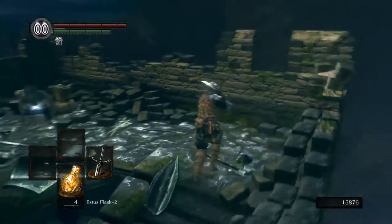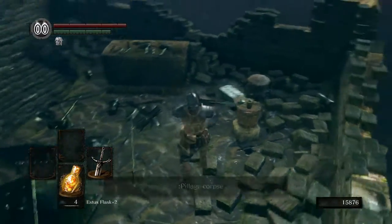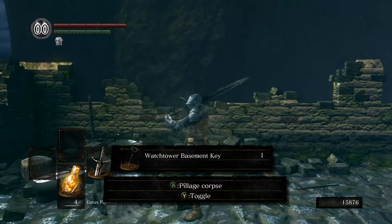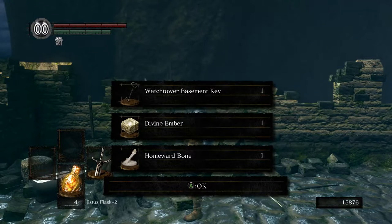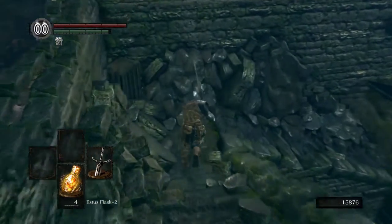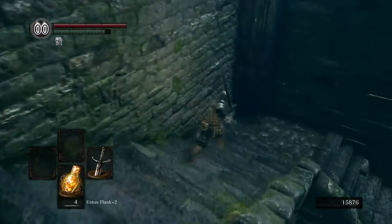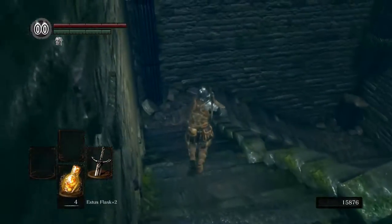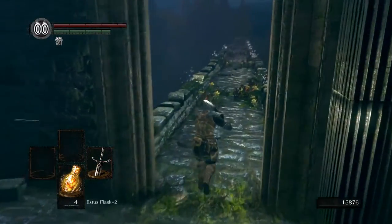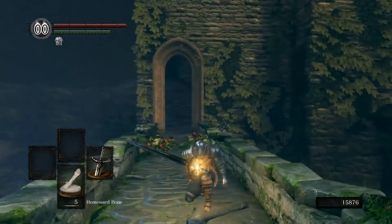Up here we're going to find one of Andre's relatives, maybe — he's just a blacksmith. He's got a Basement Key, a Divine Ember, and a Homeward Bone. The first two items are the special things. The Divine Ember is one of those embers I was talking about which you can use to ascend a weapon — it's used to make holy weapons for cleric builds with miracles and all that. We're not ready for that at the moment, but we're still going to give it to Andre once we're done here. We'll just go ahead and use the Homeward Bone since they gave it to us.